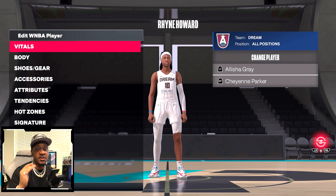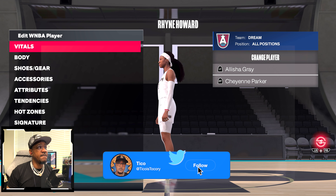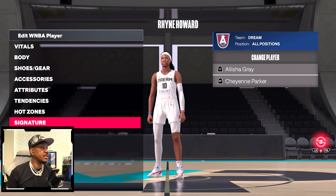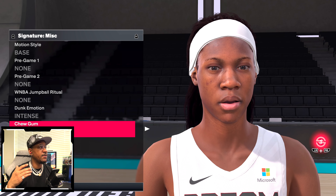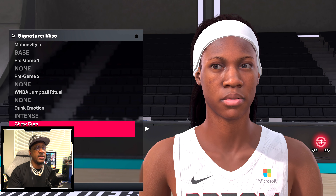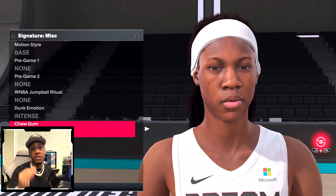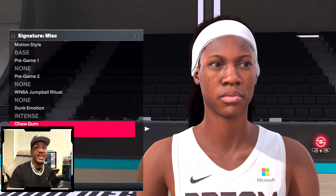Ryan Howard will be the first WNBA player updated in NBA 2K via the Season 3 patch. As you can see, it looks a lot more realistic — the face looks great, and there's a tattoo on the neck. Looking at the signatures up close, you can see different looks and angles of Ryan Howard. You can tell she was in the scan rig and it looks realistic and lifelike.